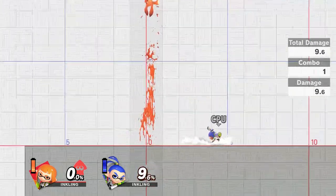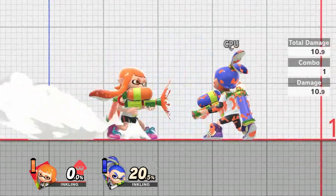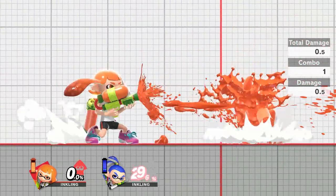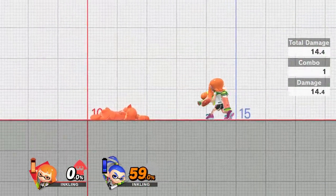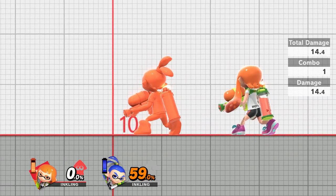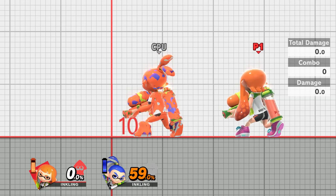Up special is able to hit around 9.6% going up and does a little bit more on the way back down. I've noticed that if your opponent is more inked when you're using your special, going up or coming back down you'll start to do 14.4% damage. So try to cover your opponent in ink before you use moves like this because you'll do more damage.